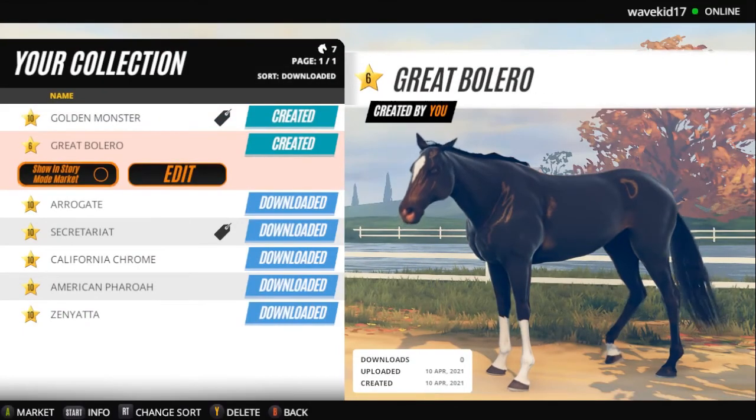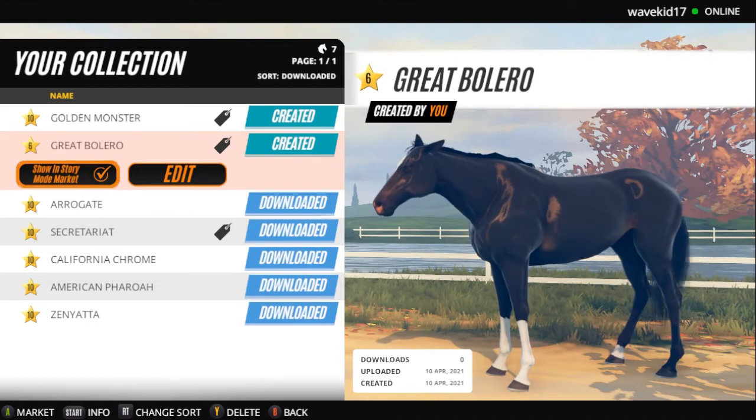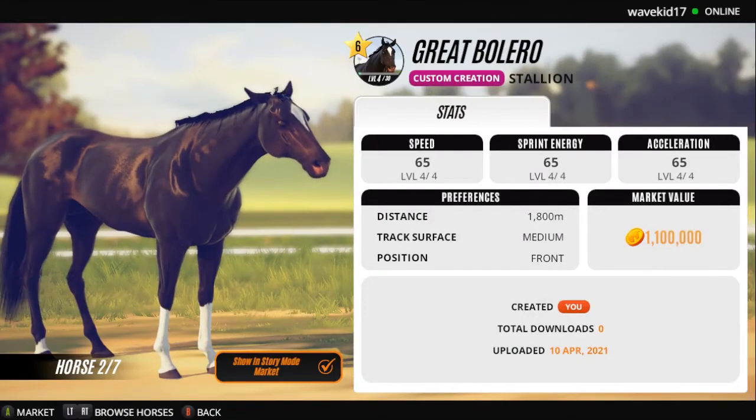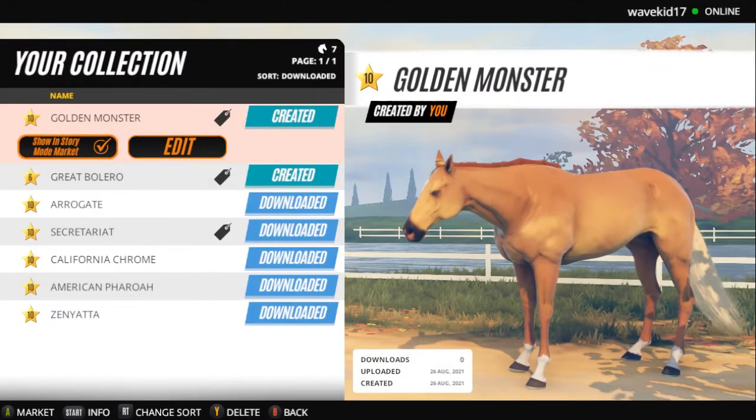Here's our other horse that we created, Great Bolero. We actually already downloaded him. He's actually our only horse that we still do have currently with us. And I think he costs a lot less because I set his level lower.